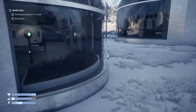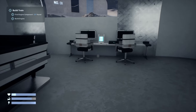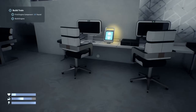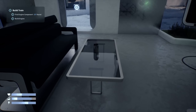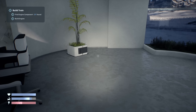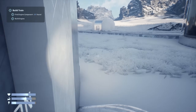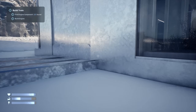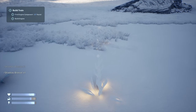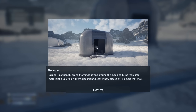Okay, no fall damage so far. More workstations — I'm really absolutely falling in love with the look of this game. There's an outdoor light component, and a small battery. A scrapper is a friendly drone that finds scraps around the map and turns them into materials; if you follow them you might discover new places or find more materials.